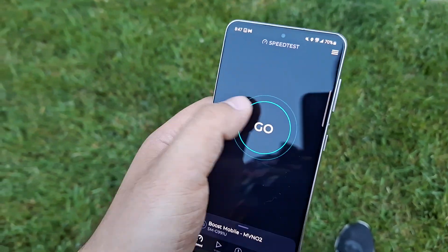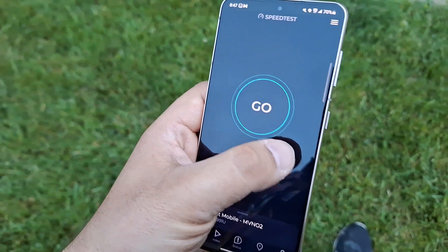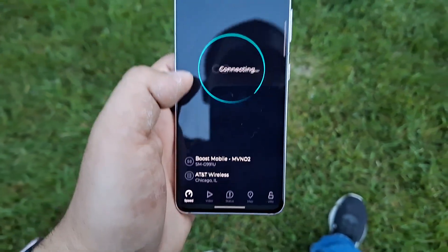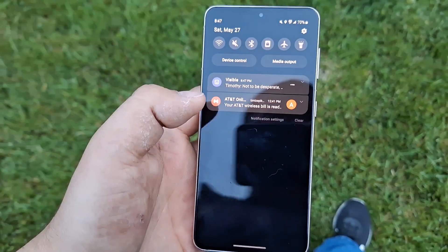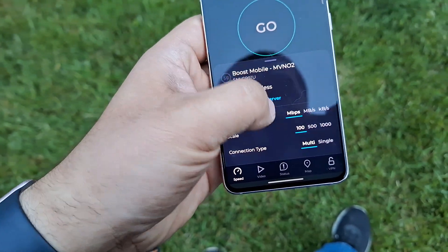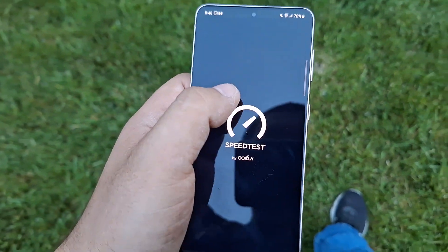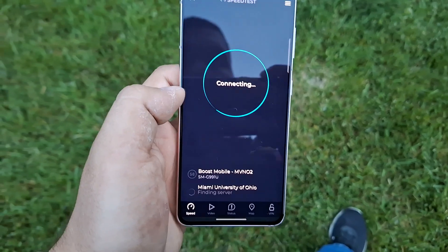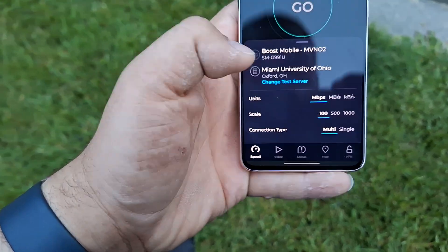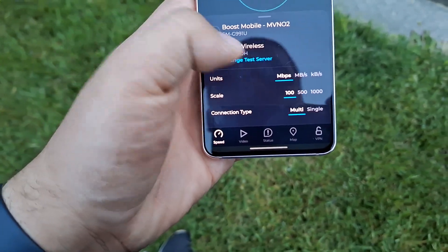Oh, fail. Why is it failing so much? Maybe this server is no good. I hate to do Chicago but something's not right with the line here. Let me close it out and come back in. All right, let's try it now — I want the AT&T server. Well, I guess we can't test with the AT&T server.